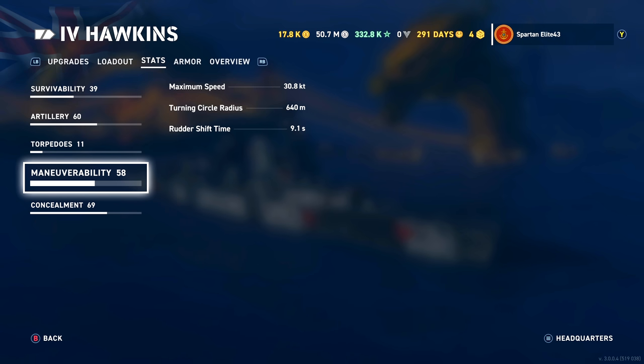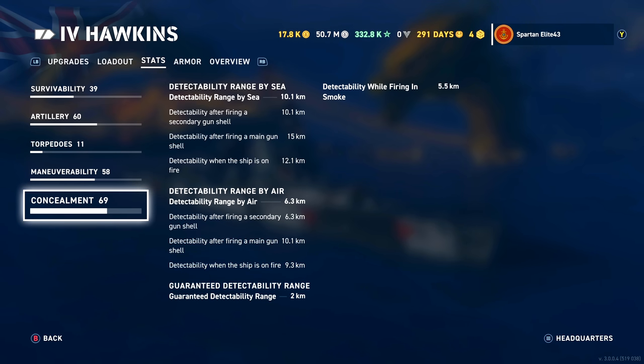Maneuverability: 30.8 knots, so not horrendously slow but not particularly quick for a cruiser. Turning circle is 640m and the rudder shift time is 9.1 seconds. Concealment is where these ships seem to be doing pretty well. This ship, with this build, is down to 10.1km surface detectability. That's really, really good.